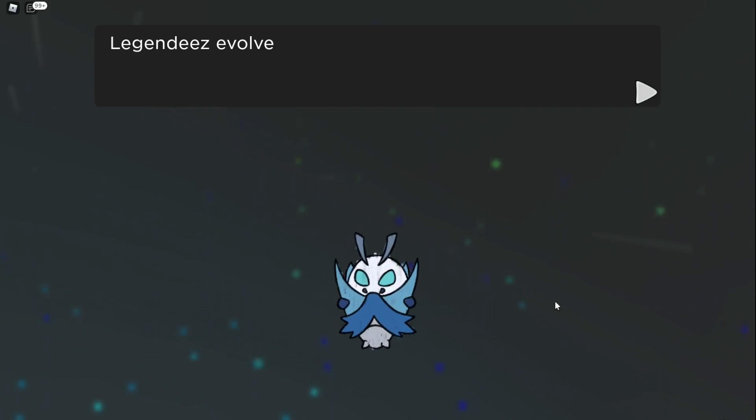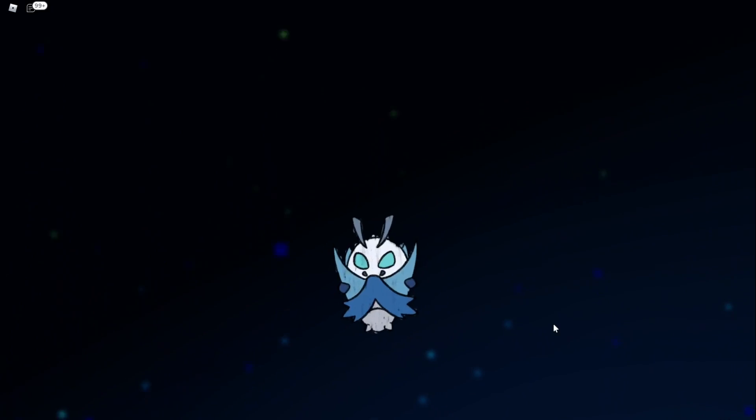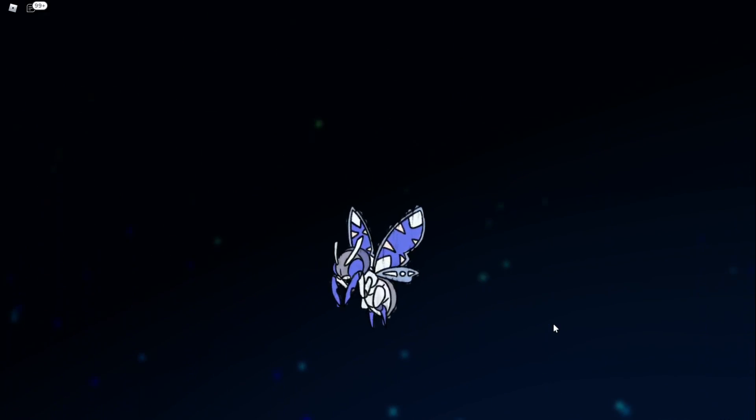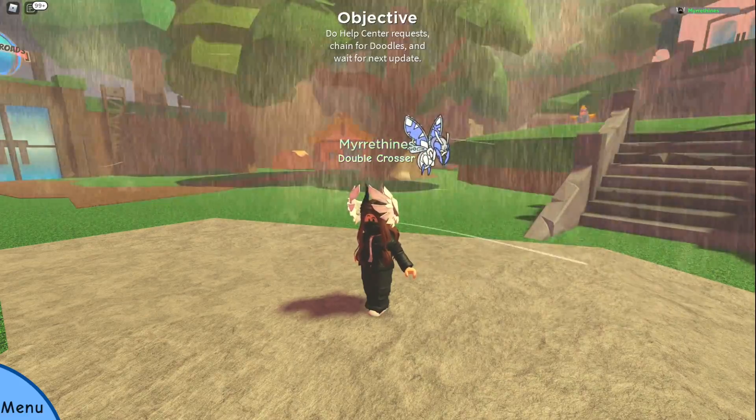Anyways, here's the misprint forms of Toxipupa and Mothra. And yeah, that was my adventure for this video. I hope you enjoyed! If you guys like this kind of stuff, I might make more videos on this topic — just let me know. Also consider liking and subscribing, it helps me out a lot. I'll see you guys next time. Bye!